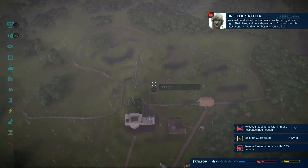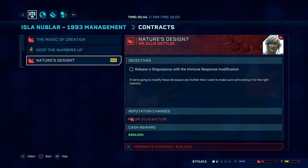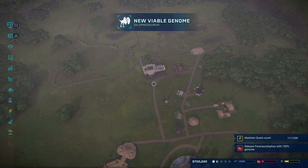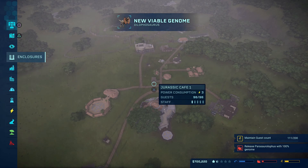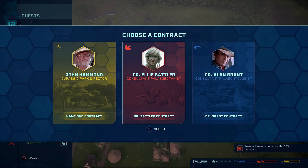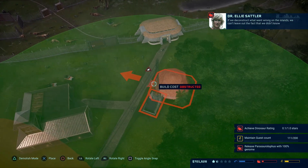I'm going to cancel one more of hers. Stegosaurus — I'll do that one, cancel this one. The other one is a matter of time — 111 Dilophosaurus genome, thank you. Let's make sure everyone is okay. It's just the gift shop over here which we can do. Let's keep going for the red dinosaur rating to one star — that's a big ask.